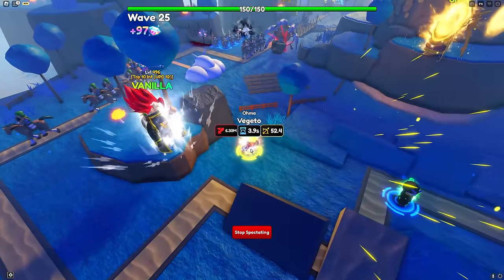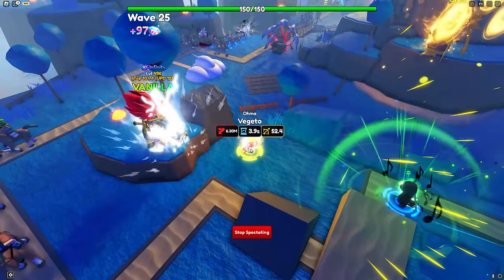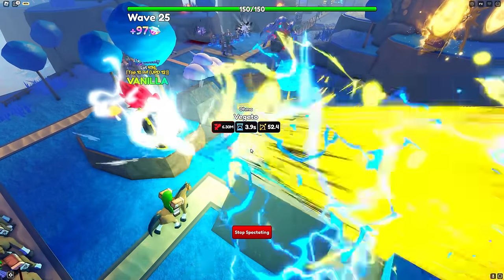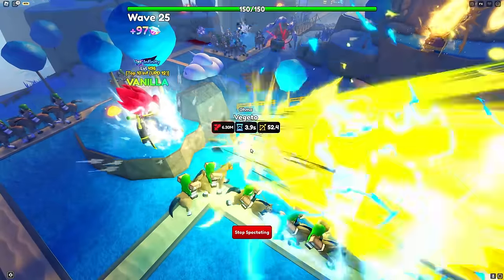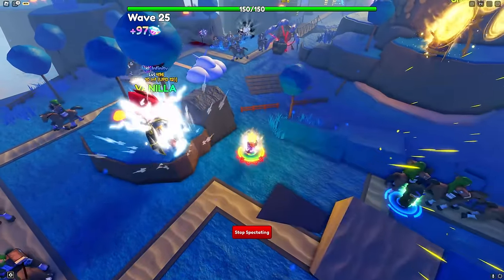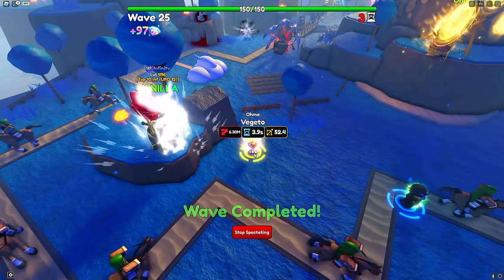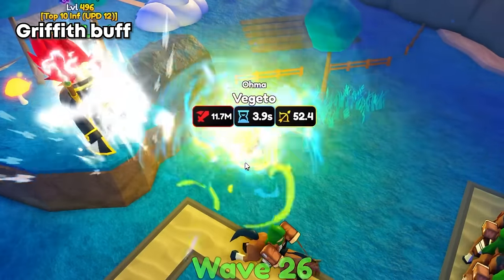I'm going to focus on placing down the buffs so we can actually see Vegito's damage — of course with Erwin, Griffith, and all the possible buffs there are. Let's check his damage out. With Griffith, 6.3 million becomes 11.7 million damage — 11.7 million every 3.9 seconds.